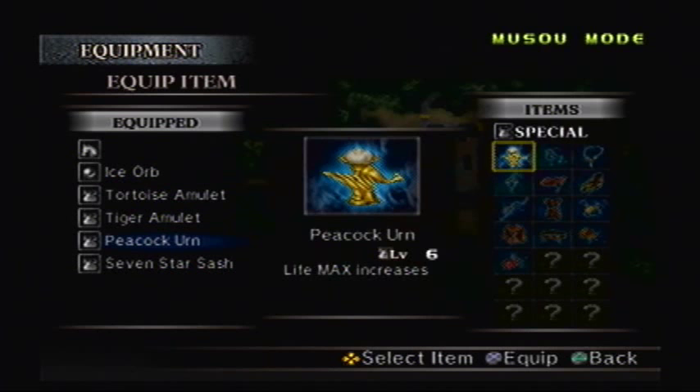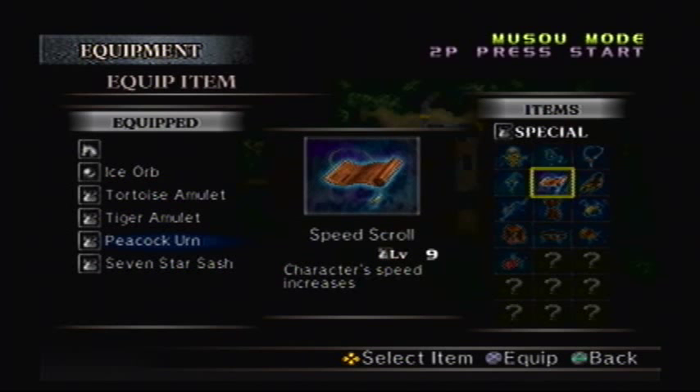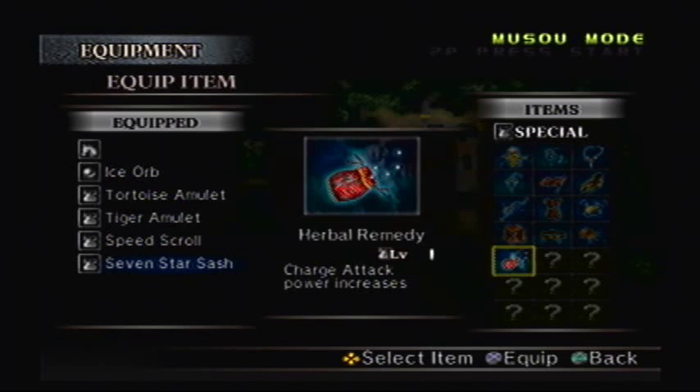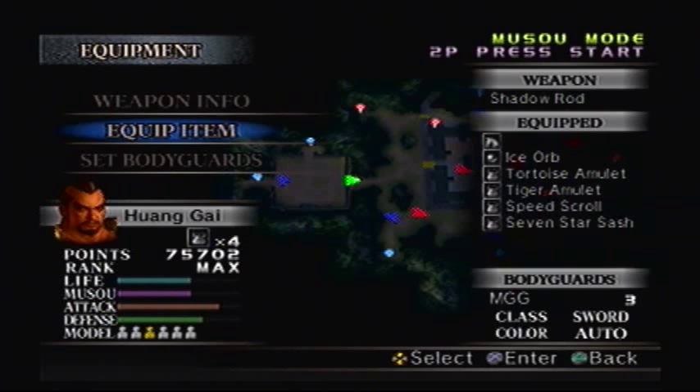I don't think I need the Peacock Urn anymore, because as far as my HP goes, I'm doing just fine. What I will need to make things easier — I should really put on a Speed Scroll, just to speed up my character a little bit. If it's only level 1, the Elixir is not going to help me that much, so I'm going to keep the 7-star Sash to increase my luck. It might actually give me better items in the long run.